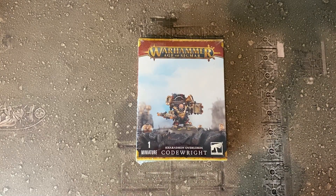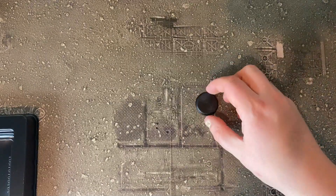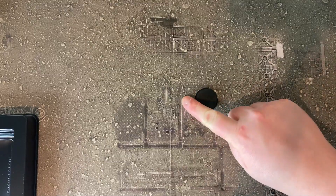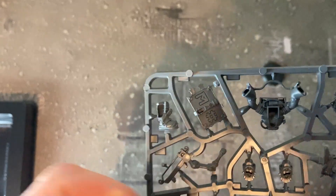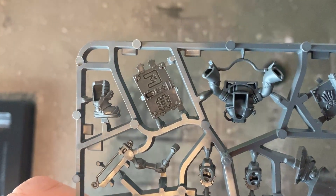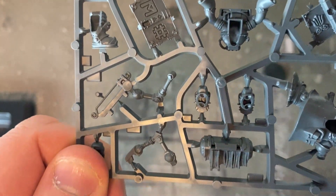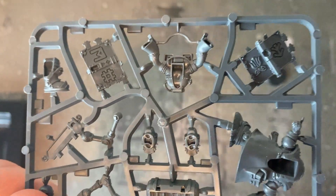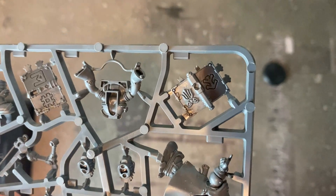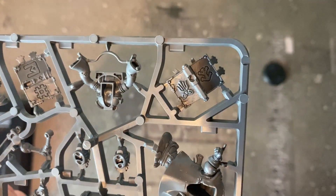Without further ado, let's get the plastic off him and have a look at the sprue. First and foremost you have a base, and then the sprue itself. This guy's got a couple of books — there's the back of his little library that sits on his back. I like how detailed the backs of the books are — they're cool. Not too many parts; looks very straightforward to put together.